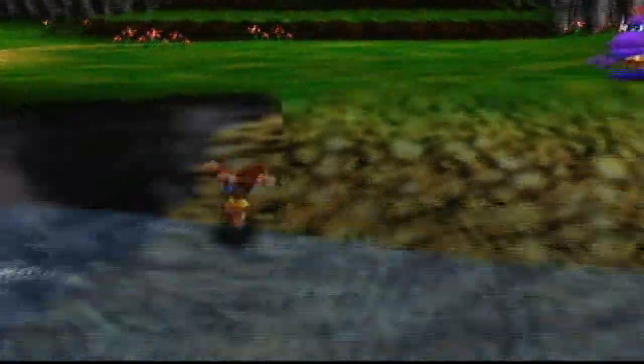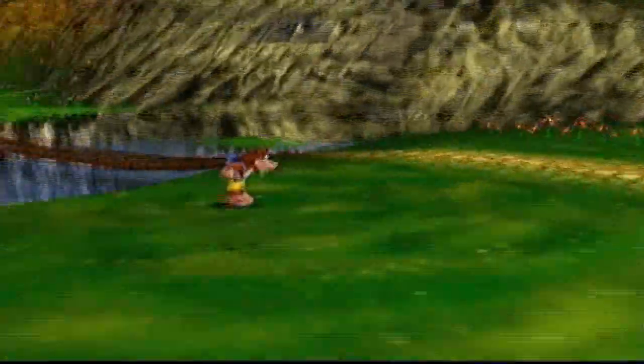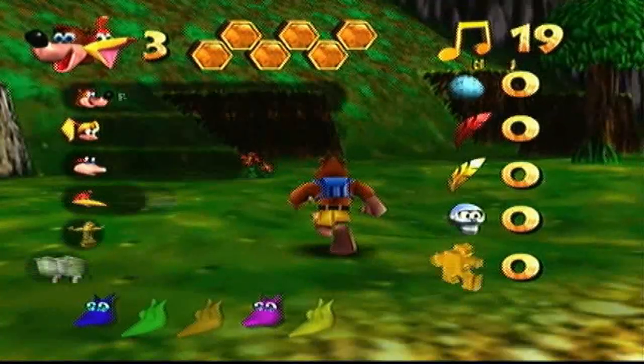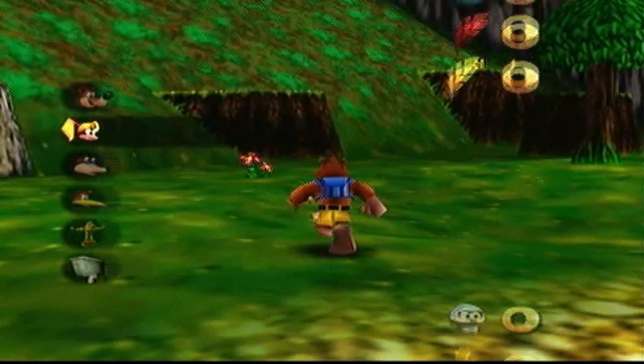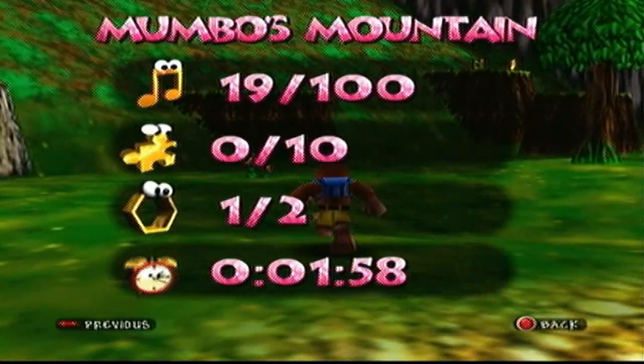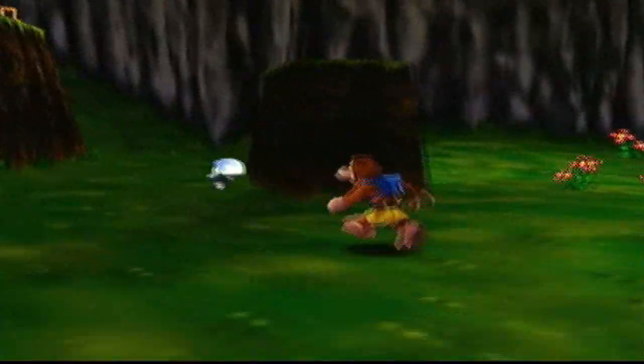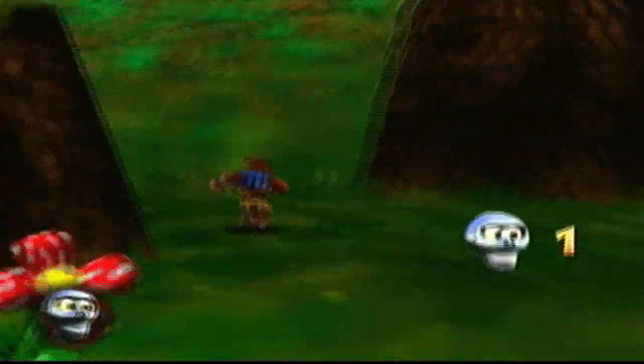We're gonna fly down here and get our first honeycomb piece. There are honestly two per world — I'm not 100% sure on that, but right there in the mountainside is the first one. If you ever want to check your totals, just press the start button and view totals. It'll tell you we have 10 jiggies to find and one honeycomb piece so far.